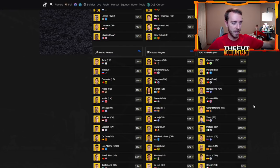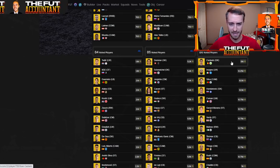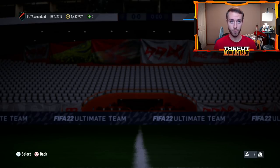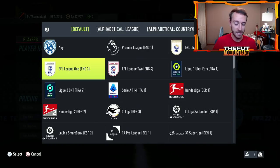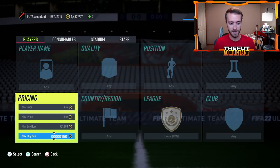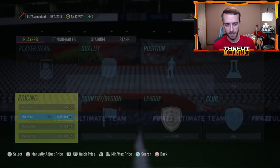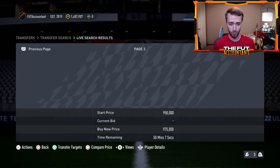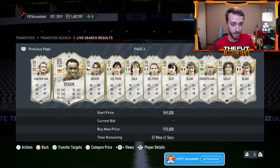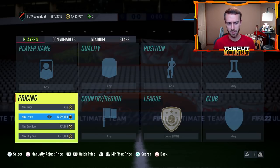It would be really interesting if EA put out that preview pack at the same time they released the icon SBC. I almost 100% guarantee this SBC is coming before Black Friday, and I think it's coming even sooner than that — just with how things look on this market. I almost 100% guarantee it. Now, what's going to happen to the icons? A lot of these icons have dropped off a little bit in price over the past couple of weeks as supply caught up and people are trying different items.